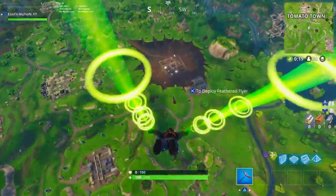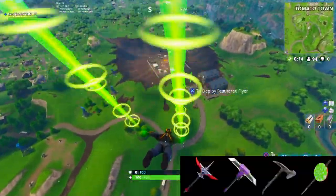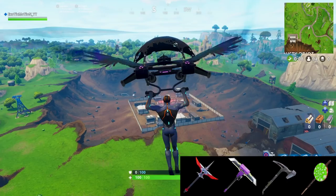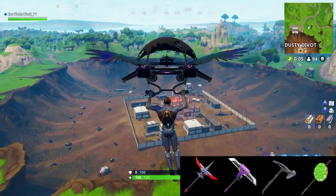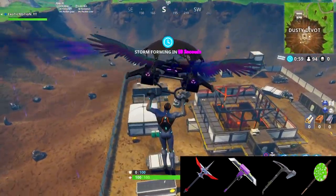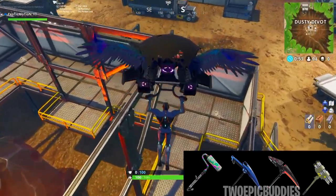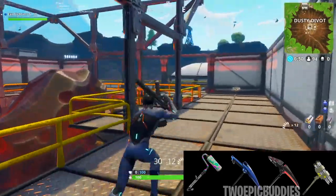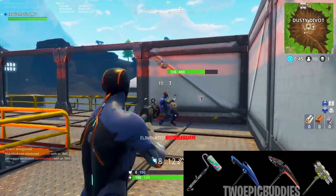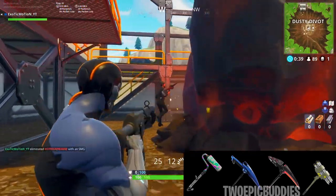First we're going to cover the pickaxes, gliders, and stuff like that. At the top left you can see the normal pickaxe we're always used to seeing. The next one we haven't seen yet but it looks like it's going to be released soon. We have a hammer-looking pickaxe, a candy-looking pickaxe, a paintbrush-looking pickaxe — which is really cool. Then there's a blue one you can actually see in the Challenges tab, called the Carbide or something like that. Then we have the upgraded Carbide, which looks really cool — it's like the dark version of it. And then we have a missile-looking pickaxe. These pickaxes are really cool.